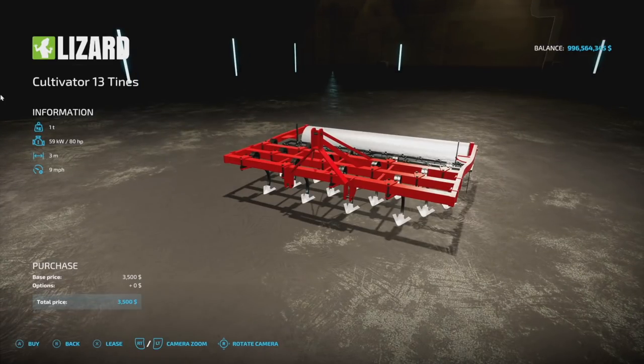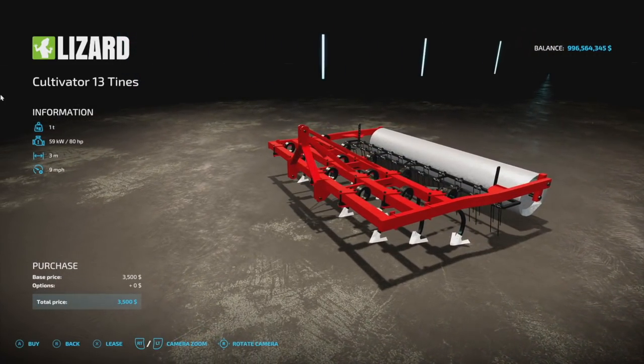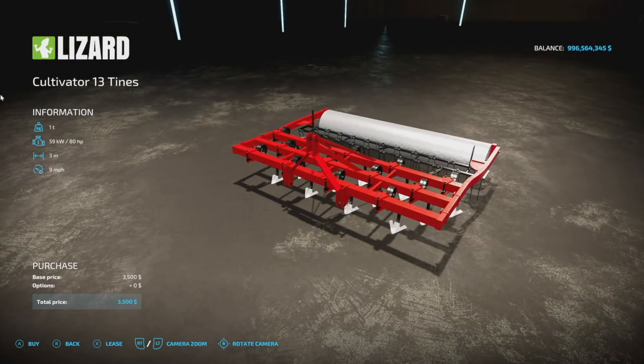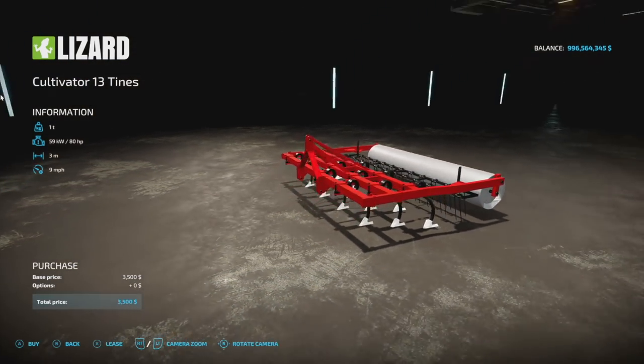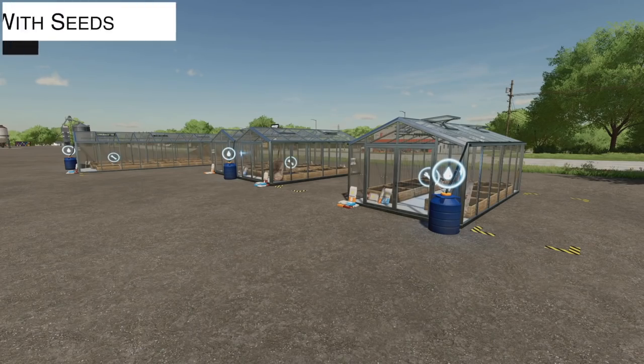Next we have a three-meter cultivator — 80 horsepower requirement, three meters, nine mph, and no customization at all. The design looks really nice and they did a good job, but it's a three-meter cultivator, so that's about it.